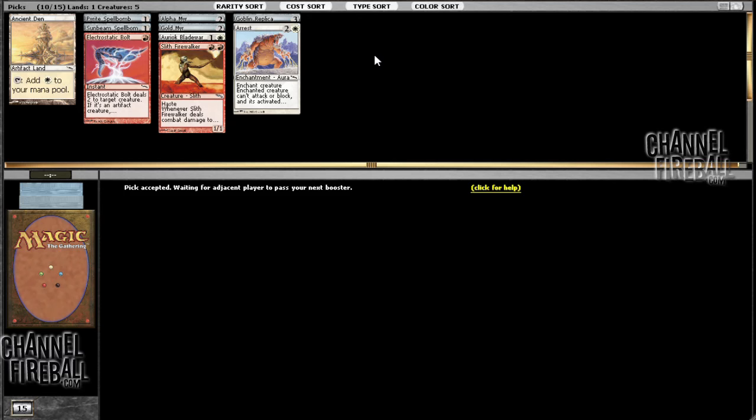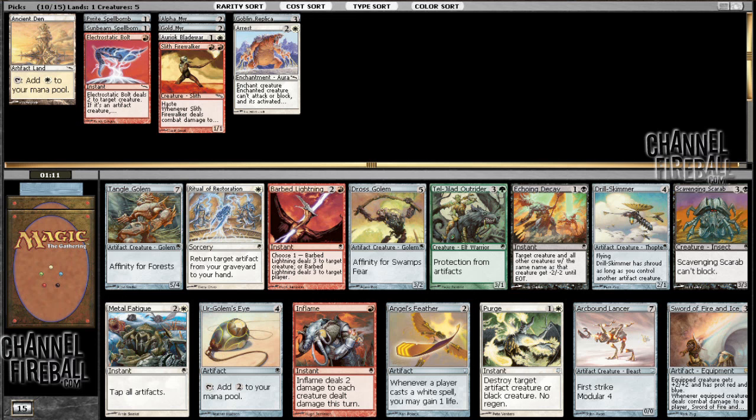The best cards in this set are like Barbed Lightning. Wow — Sword of Fire and Ice. That'll do just fine for me. I think that card is probably the single best rare for draft in the set, and it's extremely valuable, so I'll take it for those two reasons.